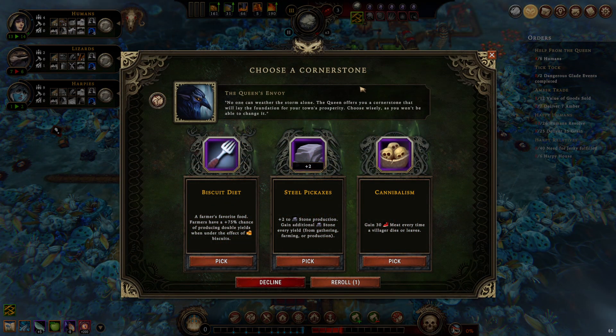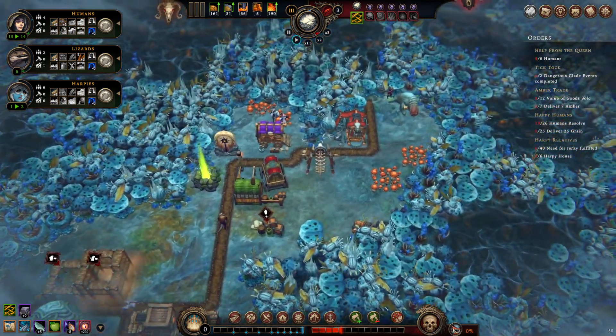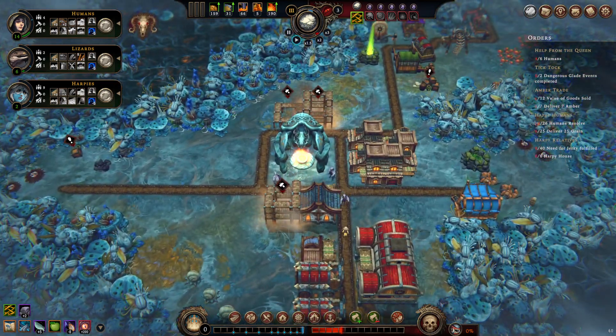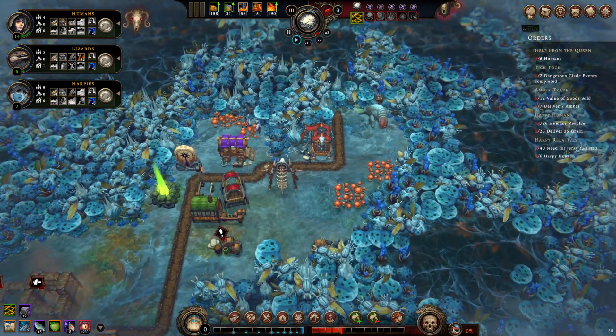Cornerstone time — cannibalism, no thank you. We have enough meat. Biscuit dye again, no. Steel pickaxes is very boring but we are mining a lot of stone, so it's a safe if not great pick. Dealing with the rain spirit totem now — it gives us a lovely minus 50 hostility once we cleanse it.